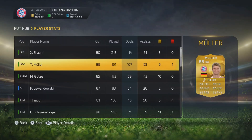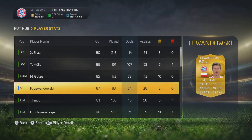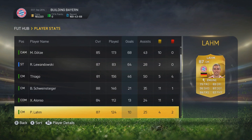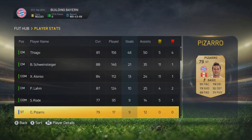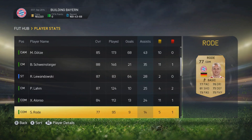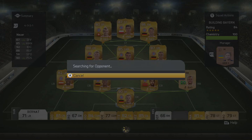We're going to go back out and check the stats of our players. Shaqiri is still up there with 114 goals, but Muller is closing in at 107 — only seven goals behind him. How long will it take Muller to catch him? He does take the penalties, which gives him a little bit of an edge, and you're always going to take your penalties with your best penalty taker.